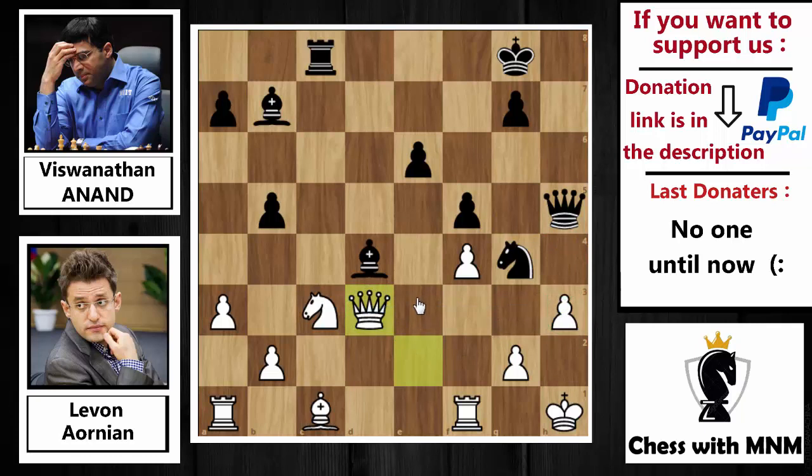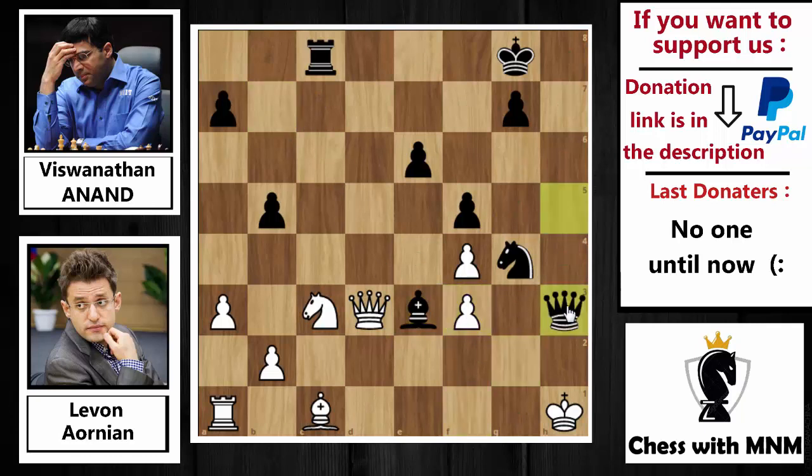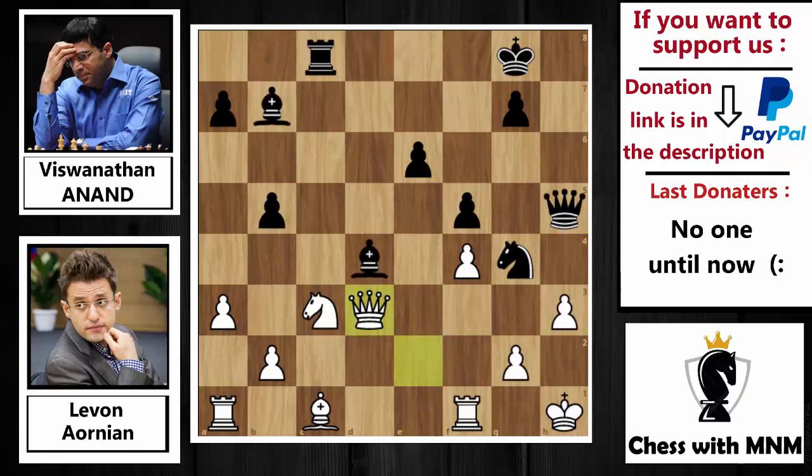Anand played queen to h5, threatening queen captures on h3. You cannot prevent it — you cannot capture by the pawn because there is a bishop controlling that diagonal. Queen to d3, trying to prevent queen to h3 by recapturing with the queen. Pause the video and try to find what Anand played. Anand simply played bishop to e3, and at this position Levon Aronian resigned the game. Now the queen no longer controls the h3 square, so Anand threatens queen captures on h3 checkmate. If you try rook to f3, then bishop captures on f3, and after pawn captures, queen captures on h3 is checkmate.